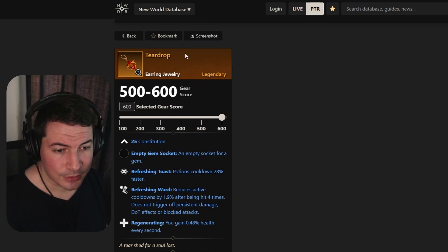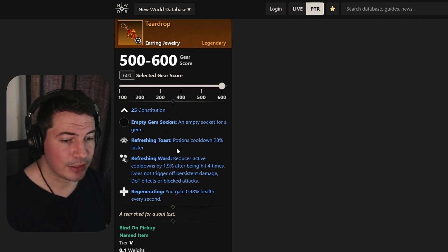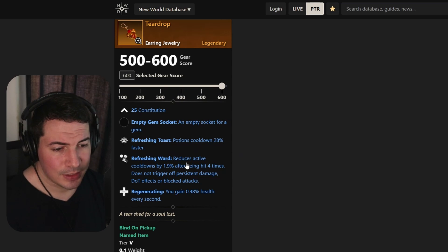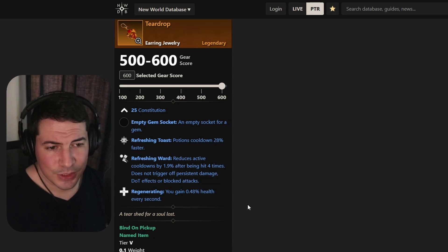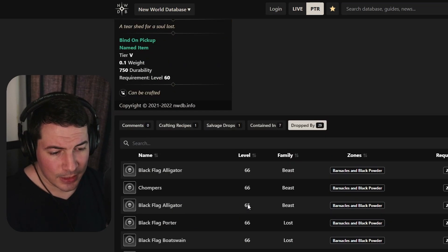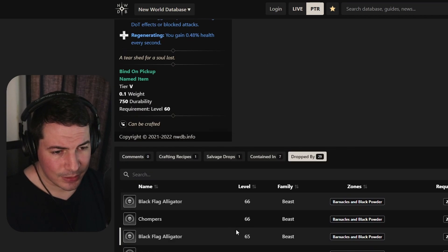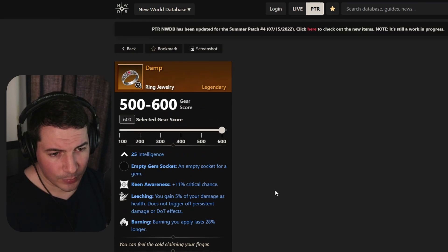Then we have an earring called Teardrop with constitution, refreshing toast, refreshing ward — maybe the weakest refreshing perk there is — and regenerating. It's useful as a placeholder and you can farm it from a couple of NPCs in the dungeon, though it'll be a grind with a mixed loot pool.